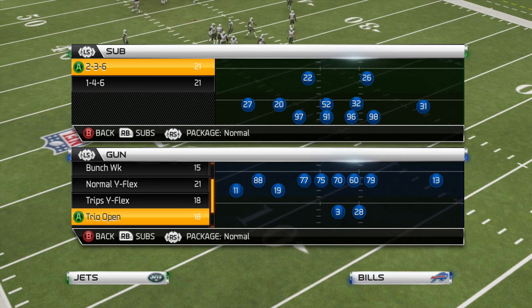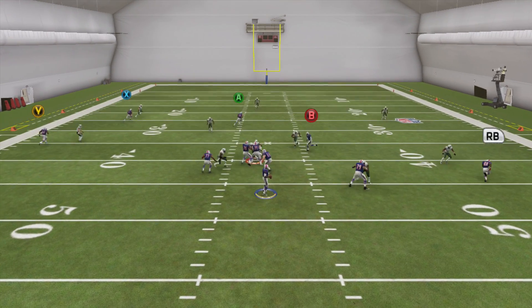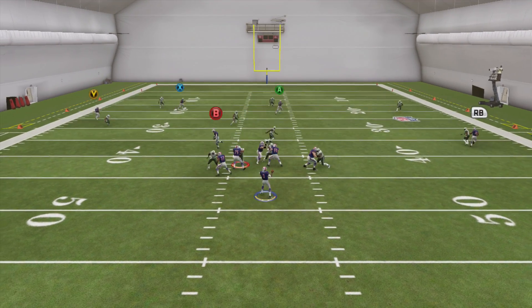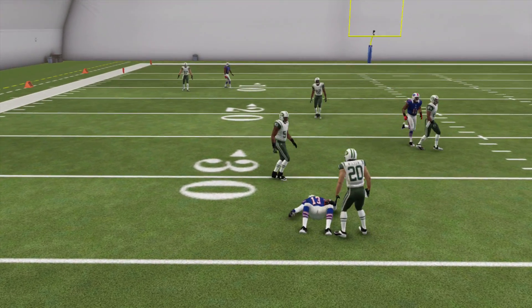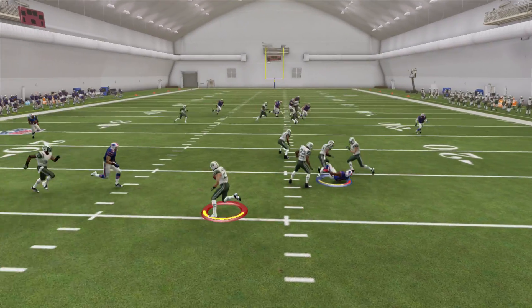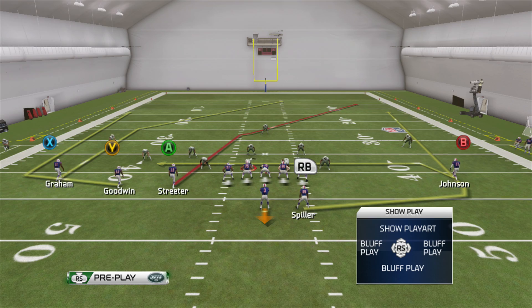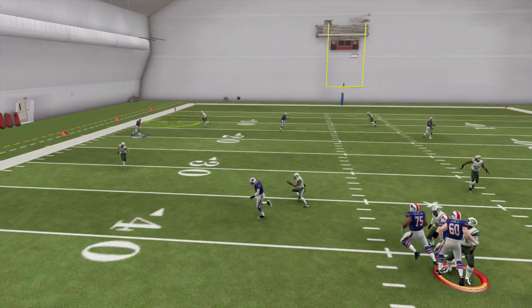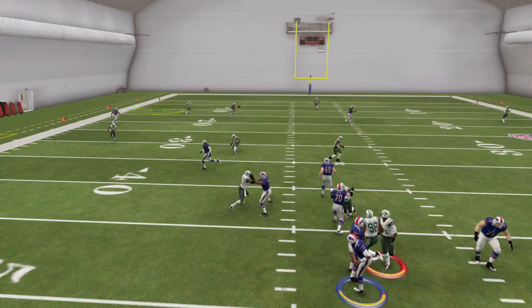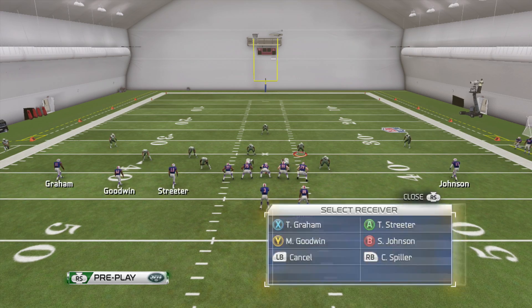Let's get into some more zones — against a cover three, you're running the exact same reads. As soon as you see a zone and the flats taken away, you're going over the middle: is the drag open, or is that first crossing route open? Usually one of these two guys will be open within a second or two of a snap, and you're going to make them pick which guy they want to cover. Once you get them worrying about those two guys, just like cover two, then a lot of times you have that deep post coming right behind. Even though there's three deep zones, there's only three deep routes — four if you count the running back wheel — and it's still easy to stretch the field with big plays.